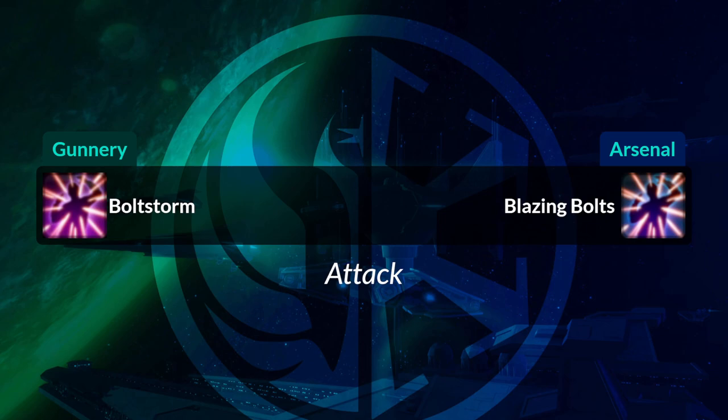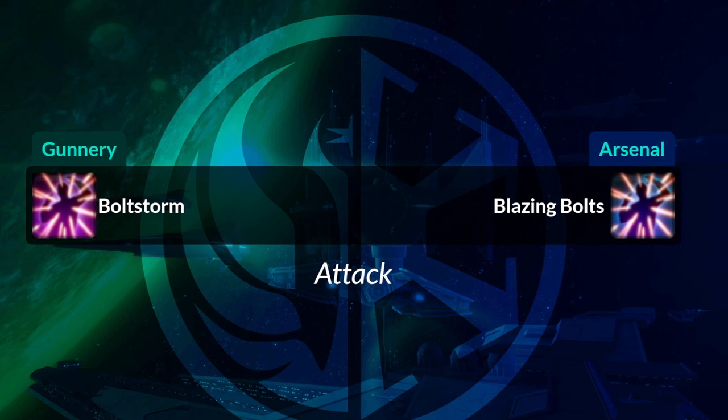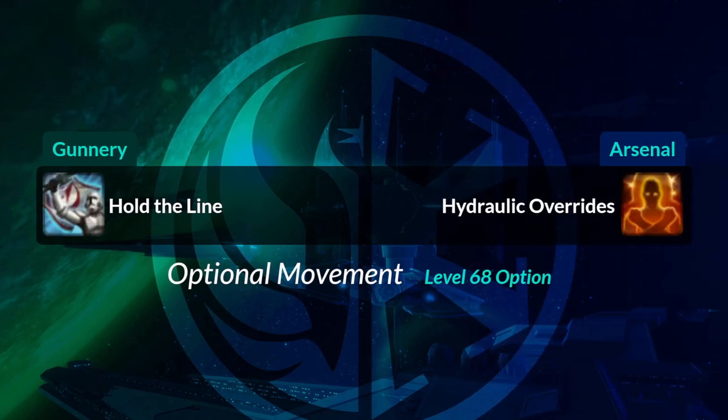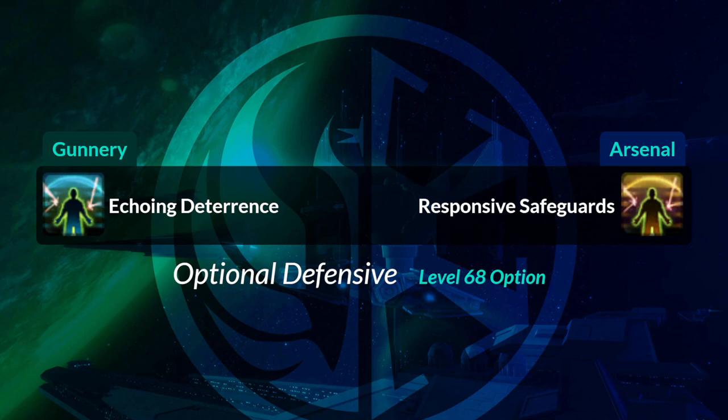Bolt Storm becomes Blazing Bolts — very similar icons. Cryo Grenade becomes Electro Dart. Another optional ability, Hold the Line, becomes Hydraulic Overrides — it's the orange icon of a man crossing his arms. Echoing Deterrence is also on the tree, and it becomes Responsive Safeguards as an optional ability — same icon, different colors.